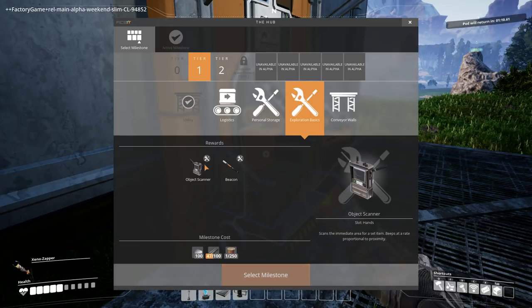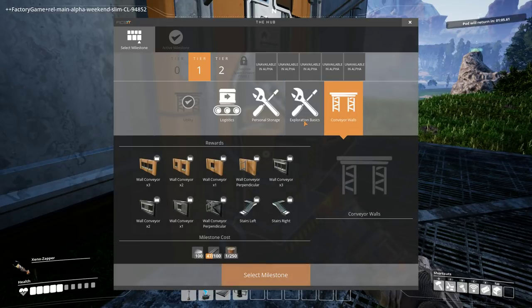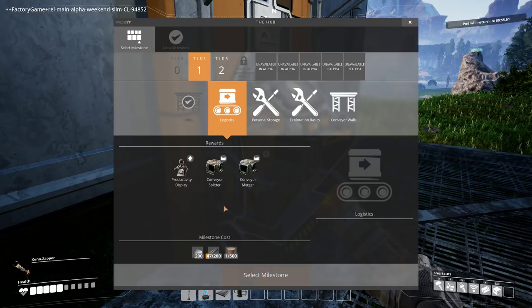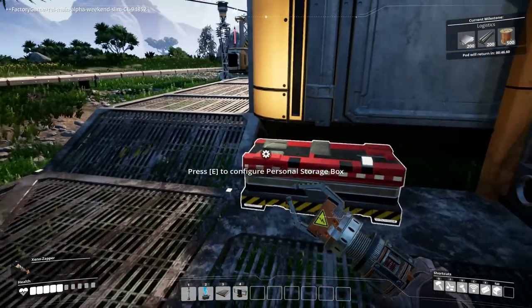Oh that's cool — it scans the immediate area for a set item. And then all the conveyor walls — a wall conveyor perpendicular, that's really cool. I think the next one I want is logistics, so we'll set that as a milestone just now, and that requires just the same stuff that we've got at the moment.